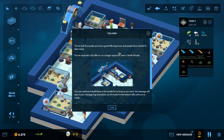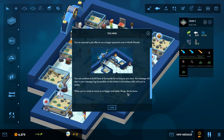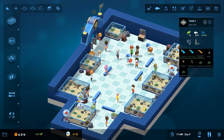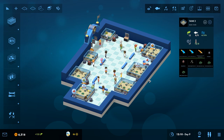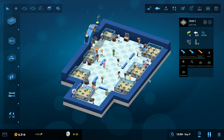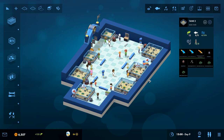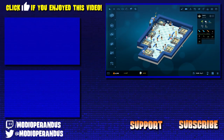You've received a job offer to run a larger aquarium over in Northwoods. You can continue to build here at Sunnyside for as long as you want — this message will stay in your message log until you're ready. When you're ready to move on to bigger, better things, let me know. Well, that's going to do it for this episode guys. We got our little taste of Sunnyside and we'll be back to do Northwoods or maybe do our own sandbox — you guys can let me know down below in the comments what you think we should do. Hope you guys enjoyed this episode — leave a like if you did, subscribe if you're new to the channel. Lots of different building sims, metroidvanias, and all kinds of indie games that I'd like to cover. See you next time!